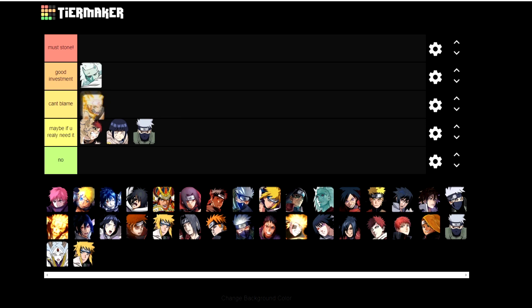I'll put Sage Six Paths Naruto in the 'can't blame you' category because a lot of you may not have enough healing in PvP or PvE, so it's really necessary to max him out. The first two categories — Must Stone and Good Investment — are the best units to invest acquisition stones in. The Can't Blame category is for when you really need it, and the No category is for units you should pretty much avoid stoning.